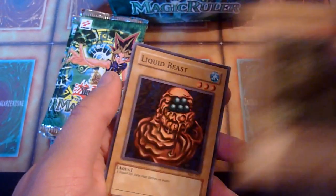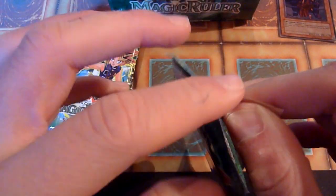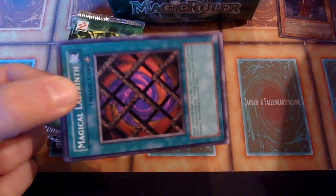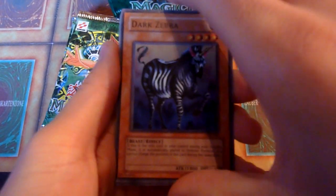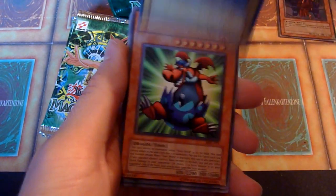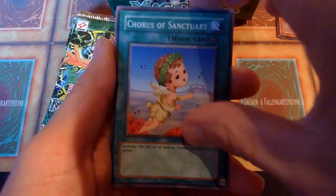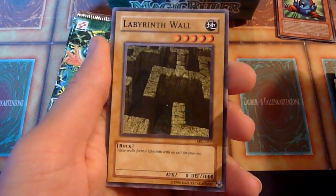Labyrinth Wall — I think this one was in the first opening. There are a lot of those Labyrinth cards. Magical Labyrinth. Dark Zebra. Luminous Spark, one of the better field spells early on, which pushes a certain attribute by 500 attack and reduces defense by 400. Manga Ryoran. That big belly button. Chorus of Sanctuary. Mechanical Snail. Guardian of the Throne Room. And another Labyrinth Wall.